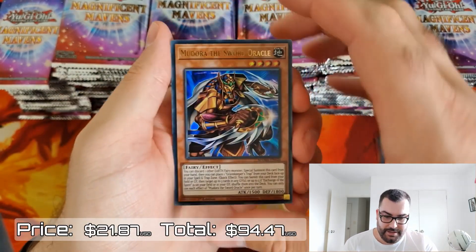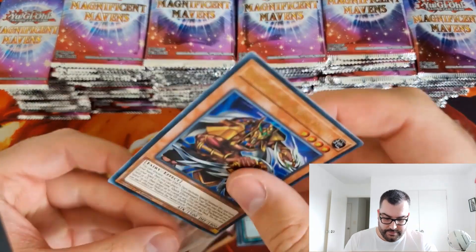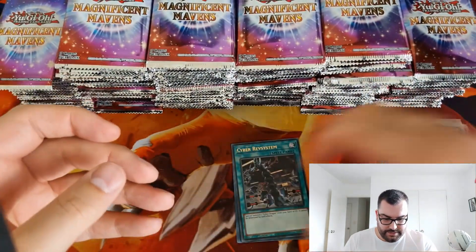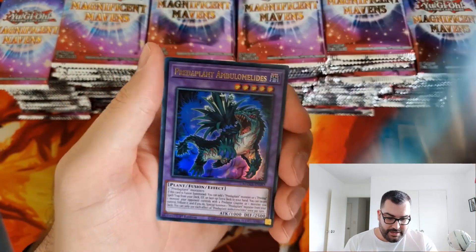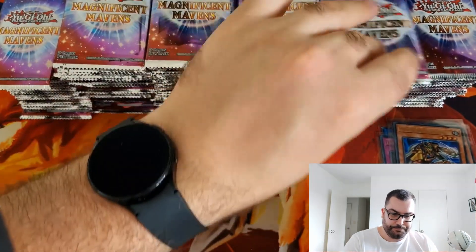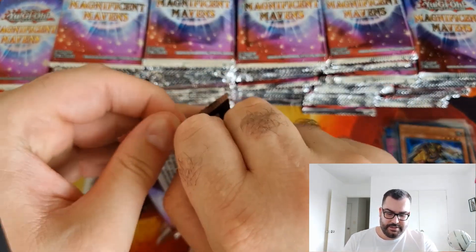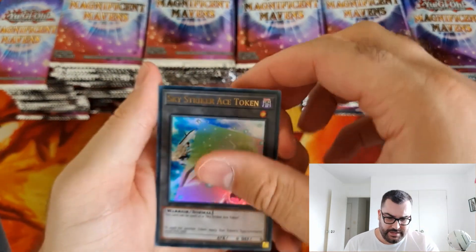Mudora the Sword Oracle — that's another of the new Ashizu cards, so that's awesome, we'll put that in the sleeve. We're getting them thick and fast! Cyber Rev System, Widow Anchor — a much needed reprint — and Exchange of the Spirit. There are some interesting foil upgrades of cards that really were pretty recent, came out in Dimension Force.